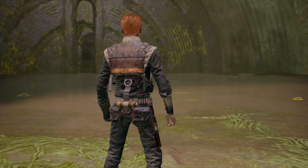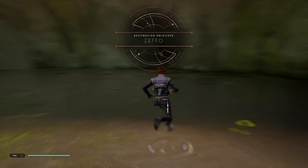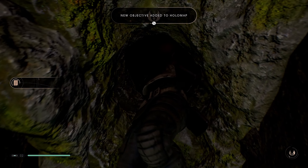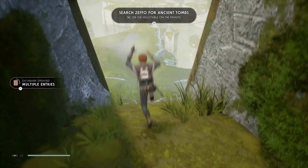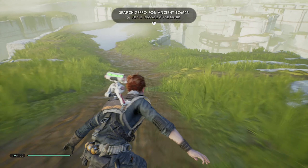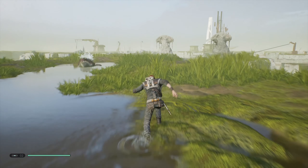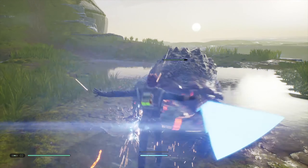I still love that lightsaber we made, it looks so cool. Now I'm assuming we gotta head back to the ship. We unlocked a new destination — Zeffo! Now let us head back out from this tomb and go to the ship so we can travel to the new planet. Hopefully nothing happens on the way back. Oh snap — who are you? Come on, let's fight!